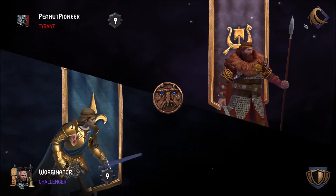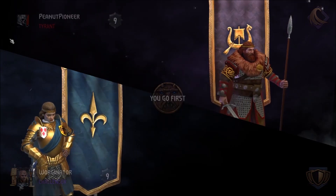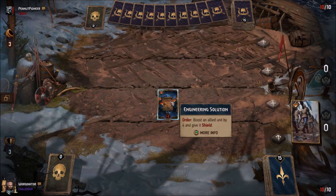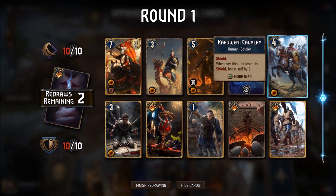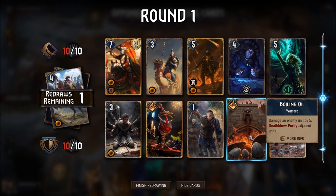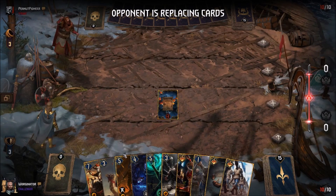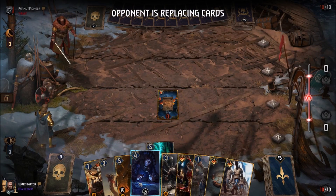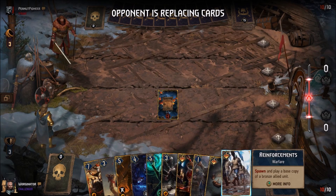We're up against Skellige. This deck does actually tend to do quite well against Skellige because the shields usually stop the damage. Nilfgaard's probably where this deck falters. We'll get rid of Shield Wall or the rune spell, get rid of that cavalry, and I'm thinking of getting rid of Boiling Oil because we can get a much better warfare card. We can use Natalis to get Boiling Oil if needed.